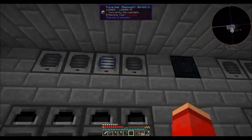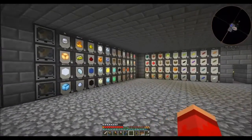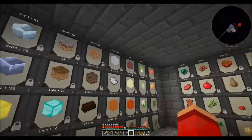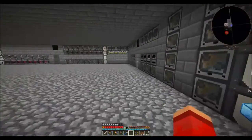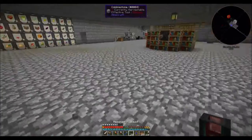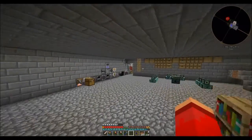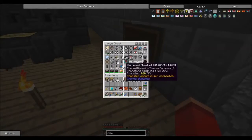Fortunately, they already have all their orange output set as orange output. So if I hook up the output of the pulverizers to our existing system, all the netherrack should be pumped into its proper barrel. That should be the simplest process we have to do, but it is something we do have to do.